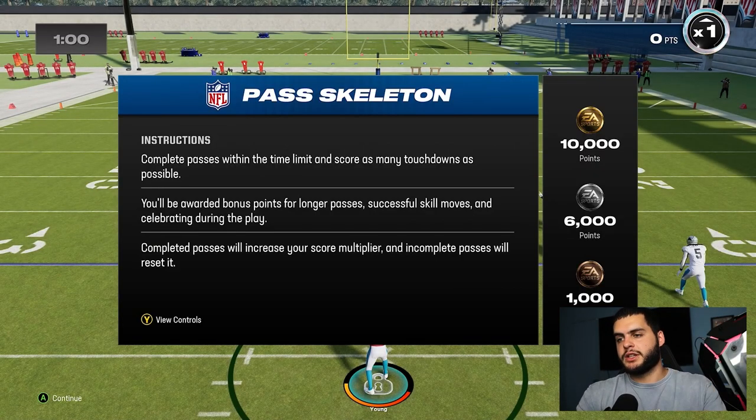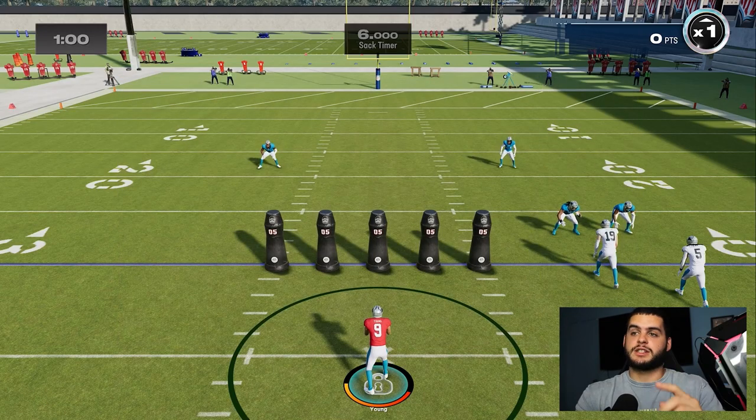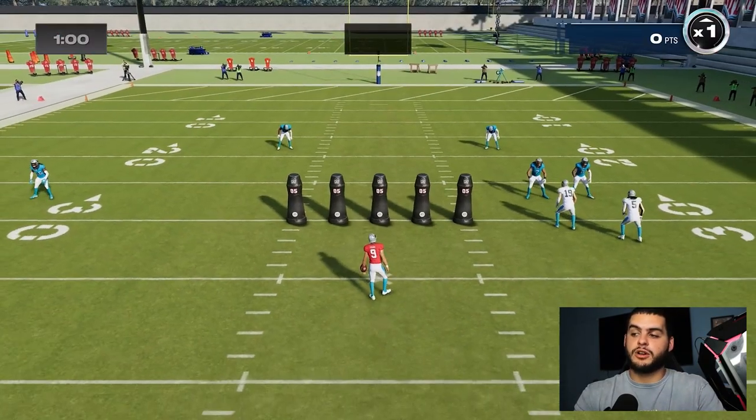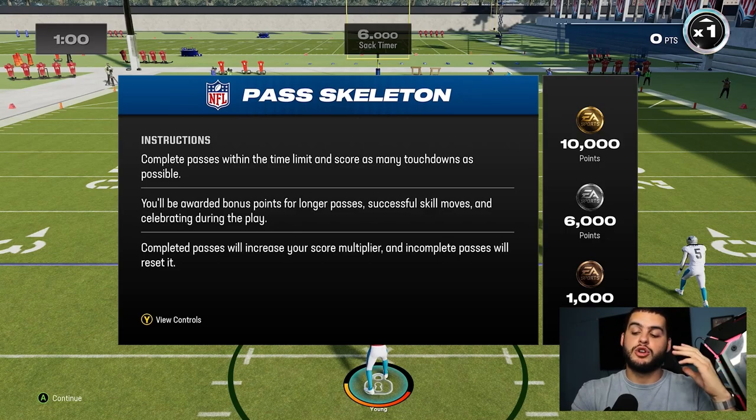Heading into it now — the instructions say: complete passes within the time limit and score as many touchdowns as possible. You'll be awarded bonus points for longer passes, successful skill moves, and celebrating during the play. Completed passes increase your multiplier; incomplete passes reset it. Getting a continuous, consistent streak is so important — that multiplier is the only way you're going to get silver and gold. Make sure you make the right reads and don't just mess around. Also note: if you click start you can restart. If you only get bronze for 300, don't accept it — restart.